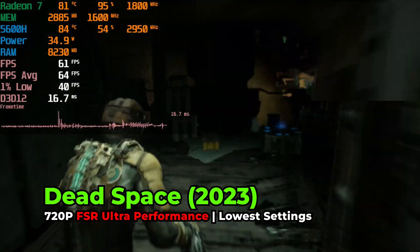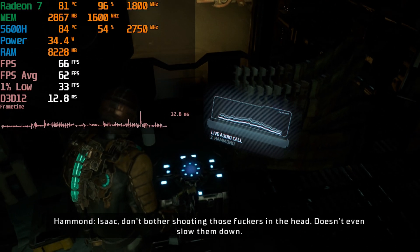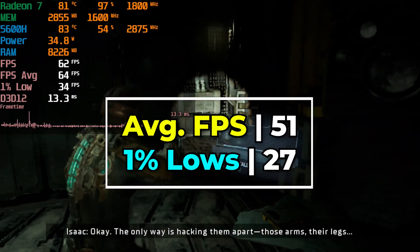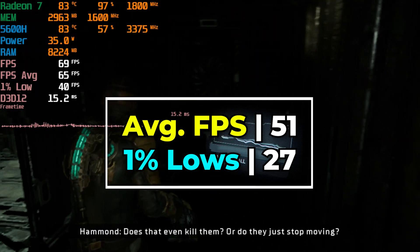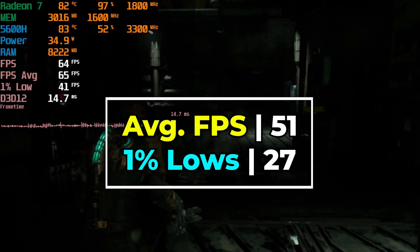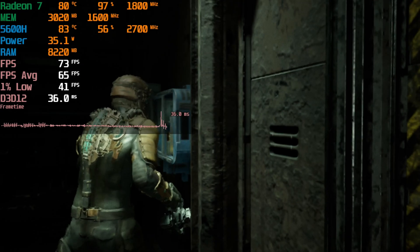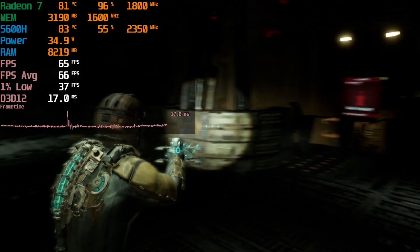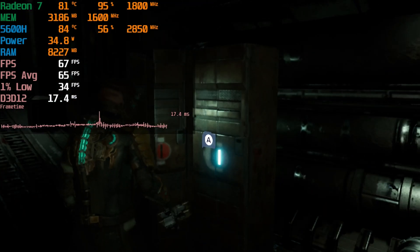The only way I could actually get this to perform decently and not have the frequent stutter was to set this to 720p and use the Ultra Performance preset of FSR on top of it. And this looked really, really bad. I'm not sure how well it's going to translate to the YouTube video itself because YouTube already compresses the video pretty significantly, but playing this it looked really bad. Visually speaking, it looks worse in terms of detail compared to the original game, just because we're running this at such a low resolution.